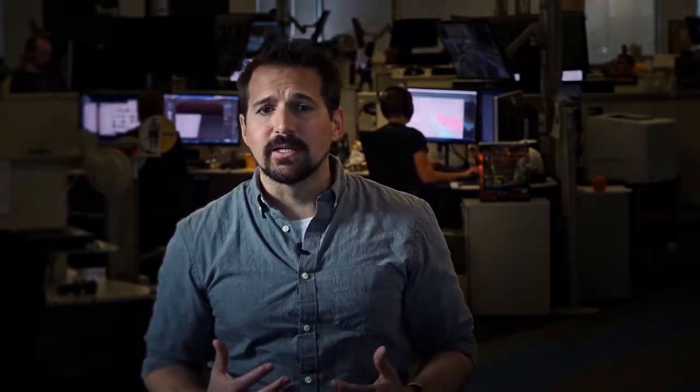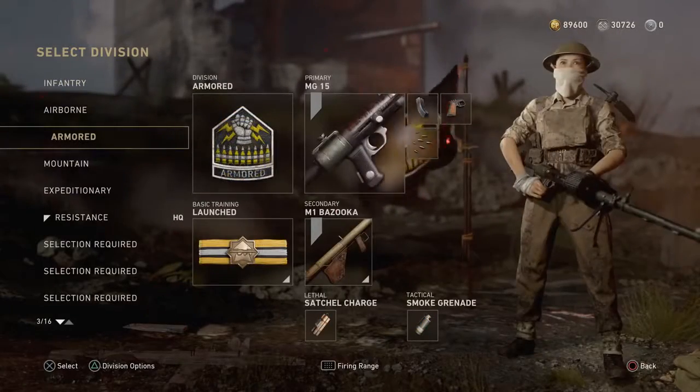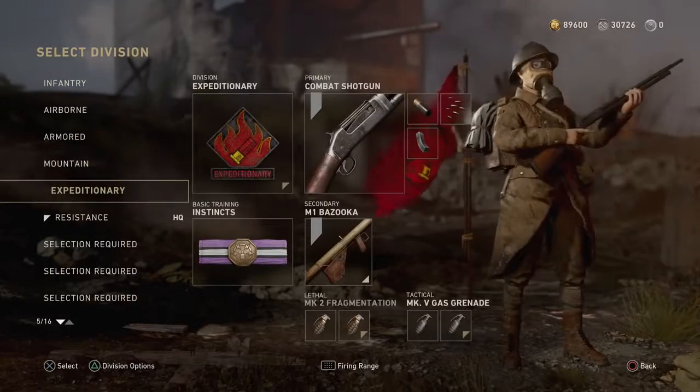Aside from divisions, we've also changed some basic trainings. We've found that Primed has become somewhat of a crutch. Even after we nerfed it, the additional primary attachment it offered was far more enticing than the benefits of other basic trainings. To remedy this, we've gotten rid of Primed altogether and given the extra attachment it offers to all of the loadouts.